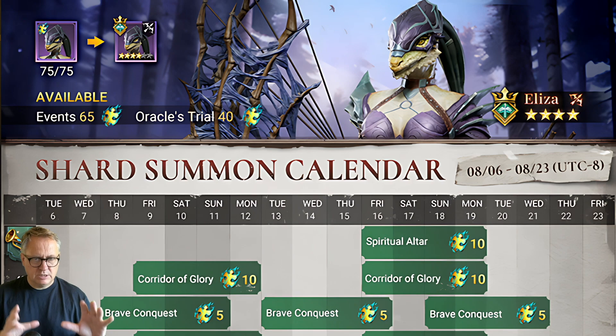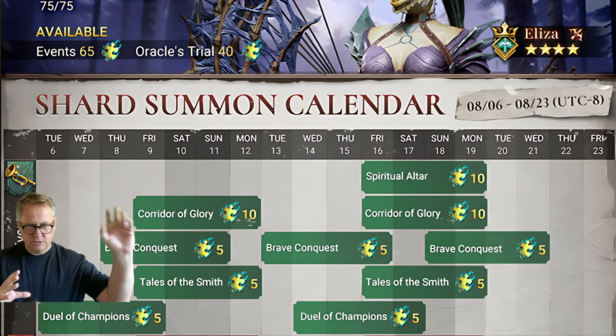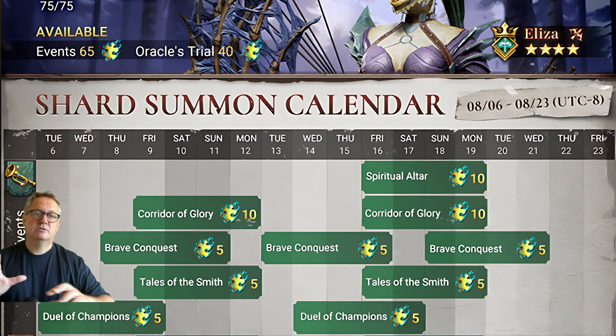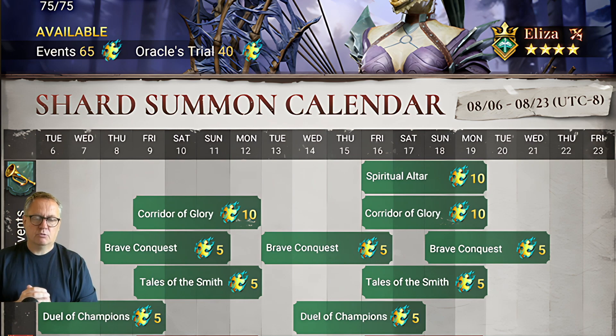Let's look at the events we want to do. The Spiritual Altar summoning happens not next weekend but the weekend after — in a fortnight's time. Then Corridor of Glory: there are 10 shards available in each one, so 20 total. We definitely want to do Corridor of Glory — it also gives us two spare skill crystals, which are absolutely fantastic. So we're off to 20 shards straight away.